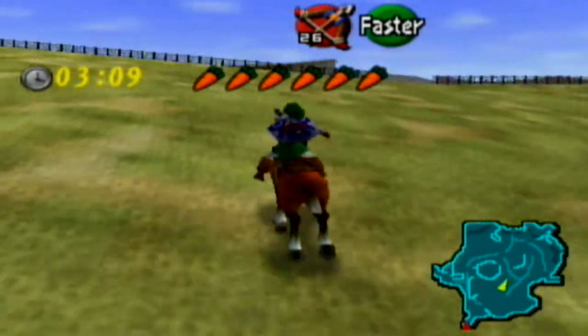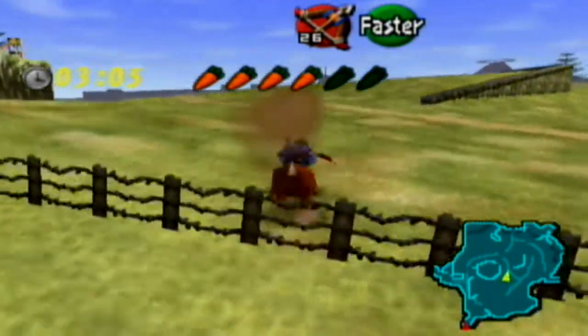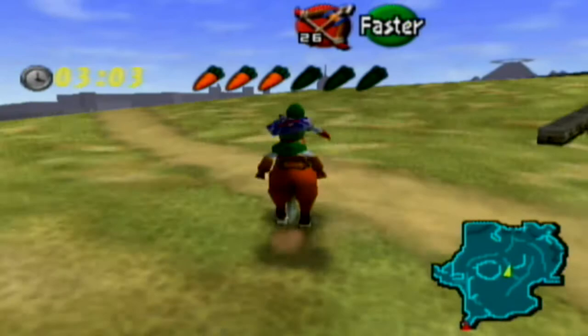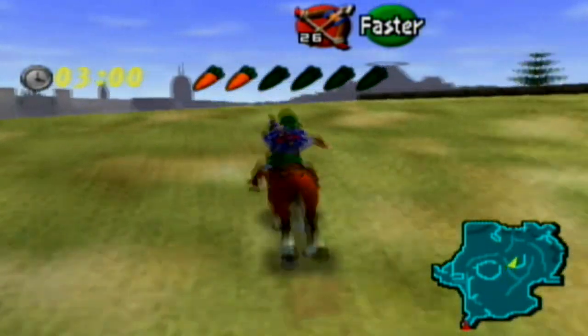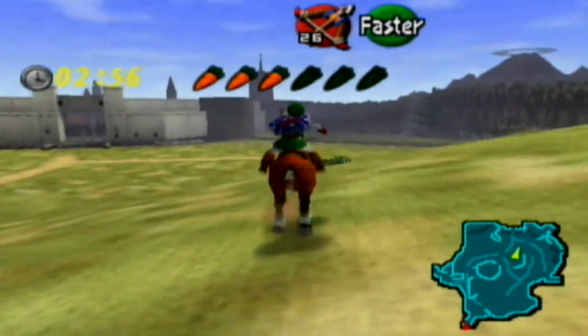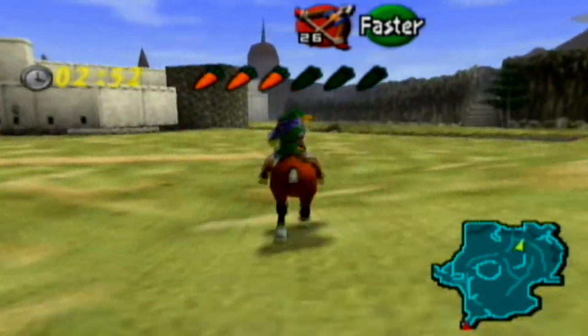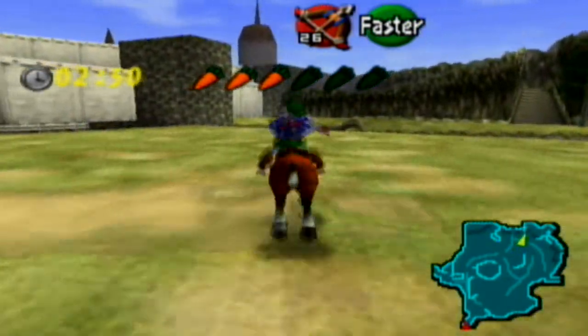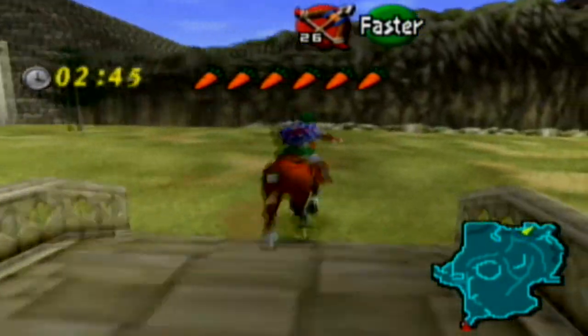When you get to the top of that mountain it gets a little difficult because you have to dodge all those fallen boulders and climb that wall with the skull wall tulas. As long as you get to Kakariko Village with about two and a half minutes left to go you should be okay, but you still have to make it up there pretty quickly. This is one of the last parts of the trading sequence.